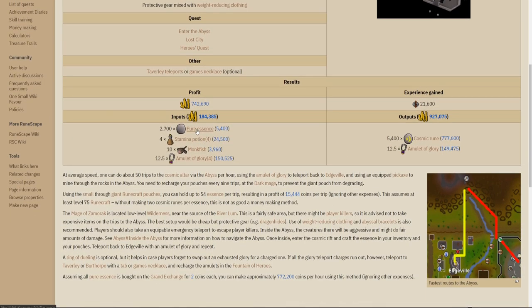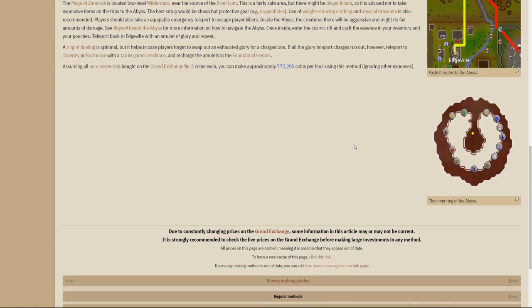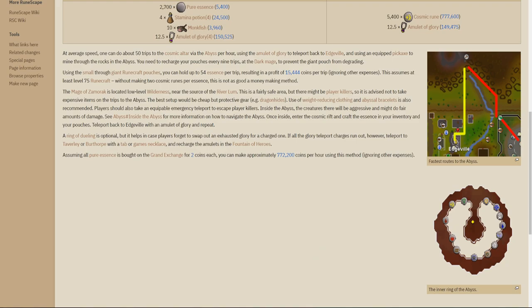It'll also be helpful to have some mining levels, agility, and thieving to navigate your way through the abyss. The higher your level the higher chance you have of succeeding at some of the little shortcuts. Now there are three quests listed that you will need for this moneymaker: Enter the Abyss, Lost City, and the Hero's Quest. Aside from all that you should be ready to go, but just keep in mind that this is runecrafting so if you plan on doing this for long periods of time you might lose a little bit of your sanity.